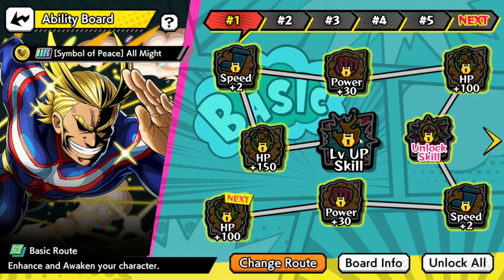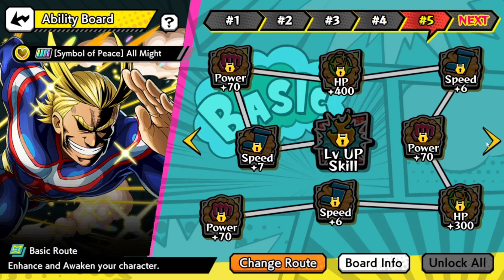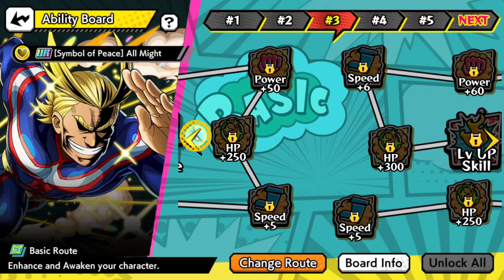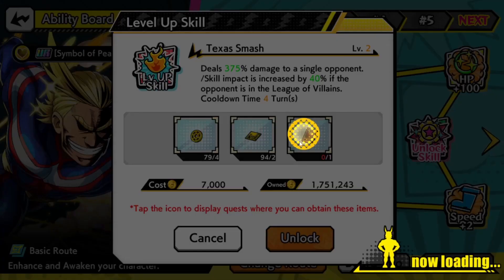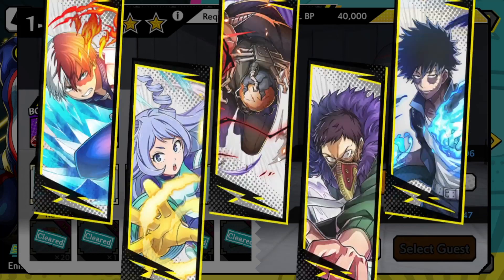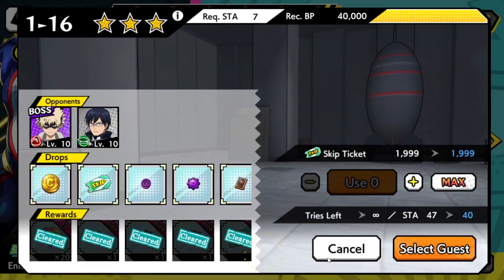It doesn't look like I can take him too far. He awakens at rank six, and you need 50 shards to actually awaken him. Let's go ahead and do the available runs — we can do this one time, and then about three times here as well. It feels really bad that double drops has officially ended, that kind of stings.